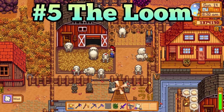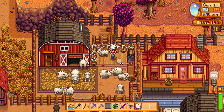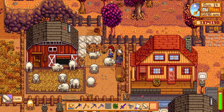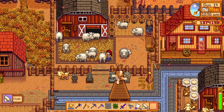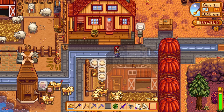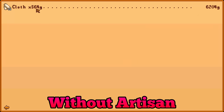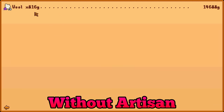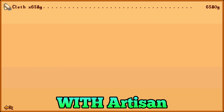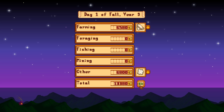Unfortunately, the same is true for the loom. The loom allows you to turn wool into cloth, but getting cloth is already incredibly easy — just fight some mummies in the Skull Cavern and you will easily get all the cloth you need for crafting clothing. If you are looking to make money with cloth, I have some bad news: once your sheep or rabbits reach a high friendship level, they produce iridium quality wool. If you turn iridium quality wool into cloth, you will actually lose money. Selling the iridium quality wool directly makes you more money and you won't need to wait for it to process in the loom.